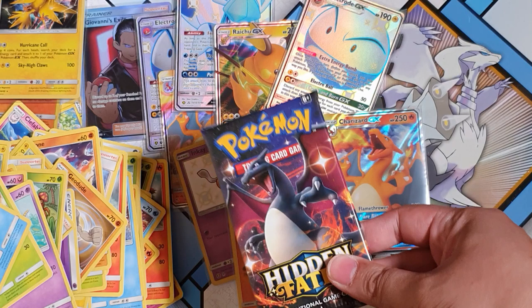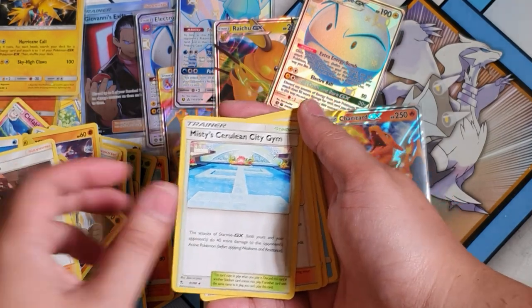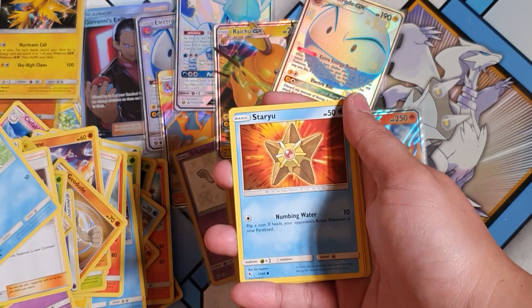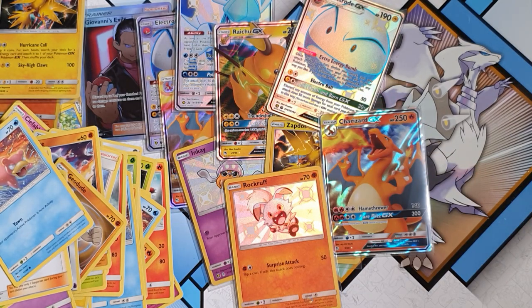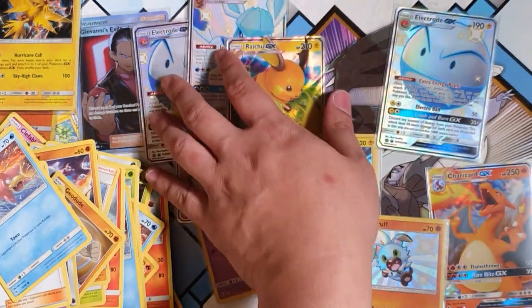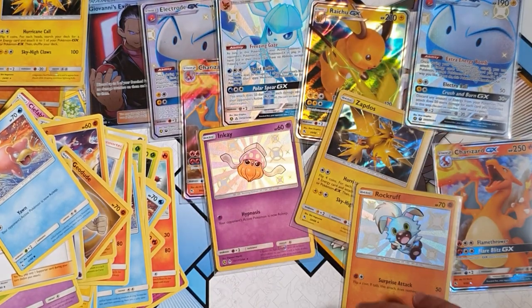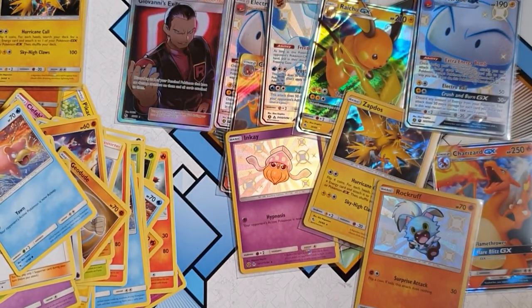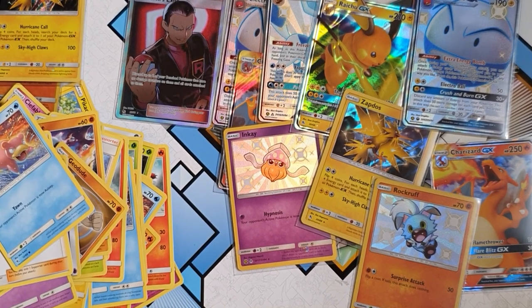All right, here we go — last pack of the day! Christmas and New Year's cheers — come on baby! Can we pull something out of nothing? I don't have good hopes but it's that time of the year, so let's go. Koga's Trap, Misty's... Charmander, Psyduck, Magikarp, Staryu, Slowpoke, reverse energy... and a Jolteon! Not too bad overall. We've got two Electrodes, a Raichu, a Glaceon, and Giovanni's Exile — always cool. Thanks for watching — like, share, subscribe, comment down in the comments anything about Pokémon, and I'll catch you guys on the flip side. Peace!